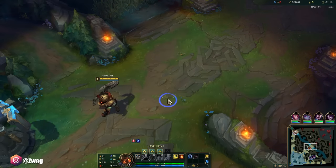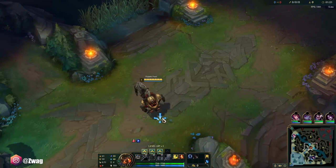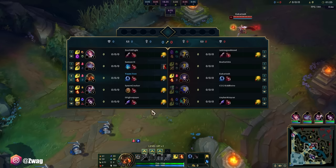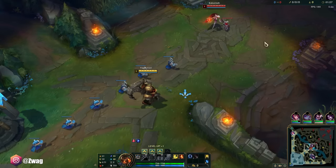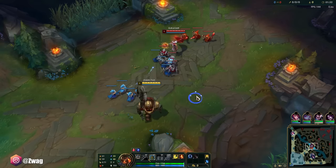He has really good AP ratios. He's pretty hard to trade with early. He's a good counterpick into assassins — if you don't like playing against Yasuo, Zed, or Yone, you can pick this guy. And you can actually fight them early. Since this is a ranged matchup — even a melee matchup — you start with the shield.